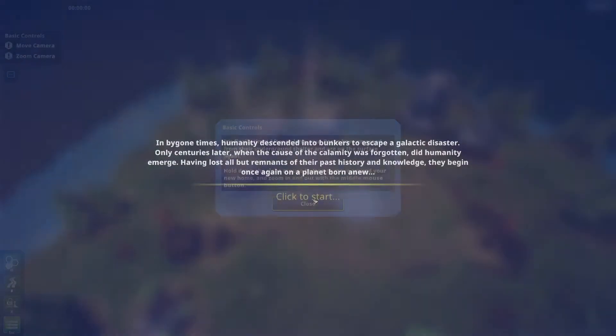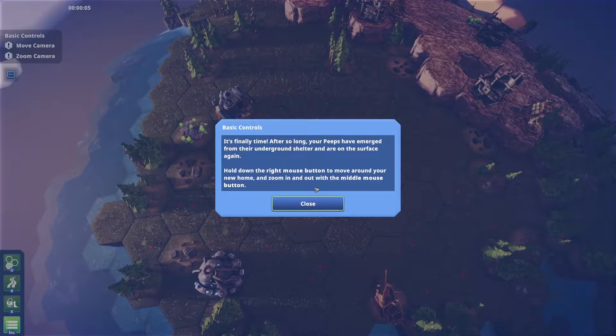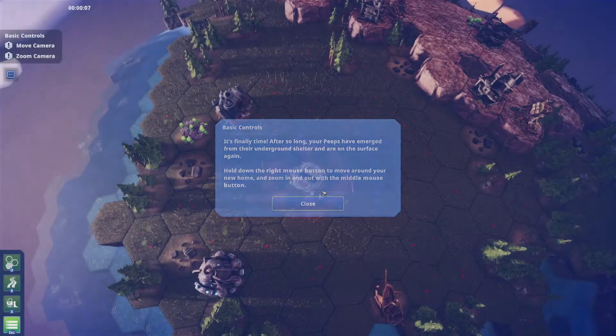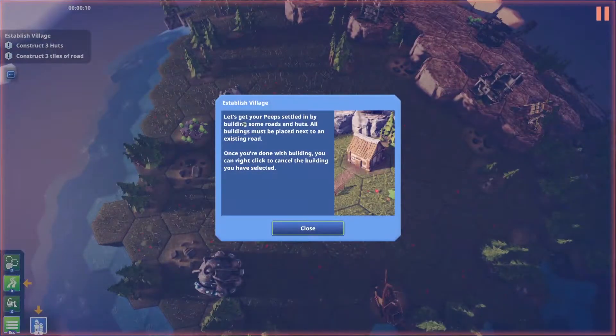It's finally time — after so long, your peeps have emerged from their underground shelter and are on the surface again. Hold down the right mouse button to move, and zoom in and out with the middle mouse. I use WASD to move around, but you can do it that way too. Let's get your peeps settled in by building some roads and huts.